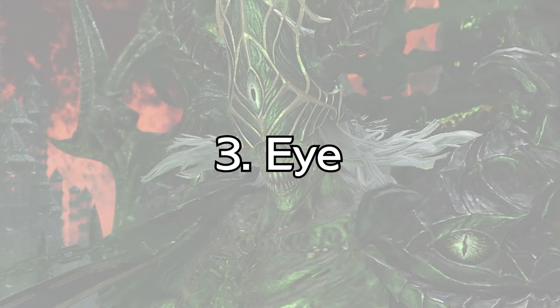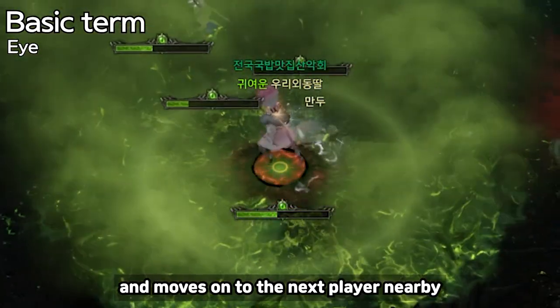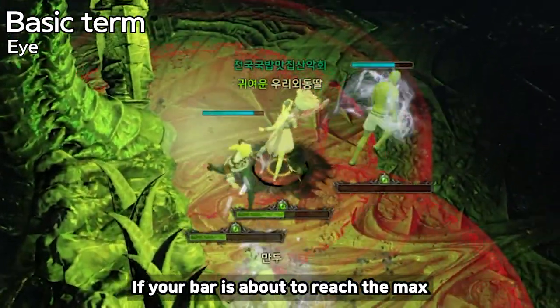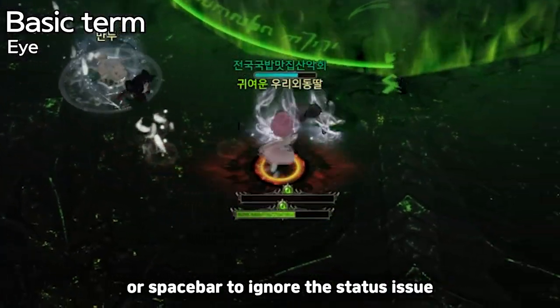Number 3: Eye. During Phase 2, a Red Eye is given to one random player. It increases the disease meter and moves on to the next nearby player after 20 seconds. If your bar is about to reach the max because of the eye, you can use Alt or Spacebar to ignore the status issue.